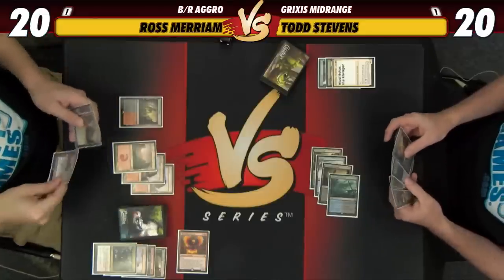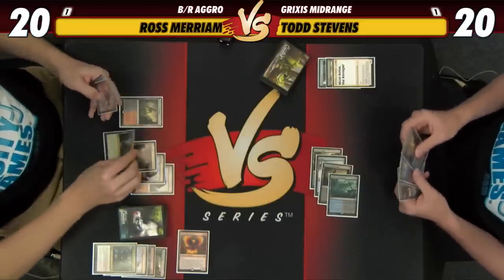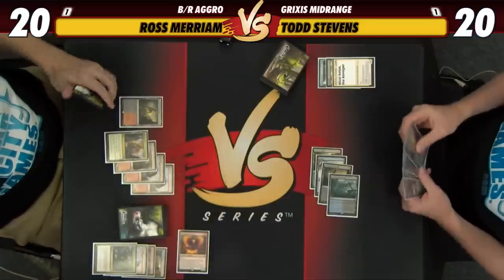Now it's time for us to play the new big baddie of the set — Nicol Bolas, the Ravager. ETB discard a card — and go ahead and Unlicensed Disintegration. Nicol Bolas died, but that's fine — it did its job and got two cards out. That is not a bad draw. Play a Hub, get a Jacob Baugh.